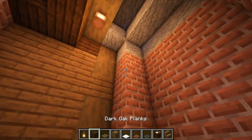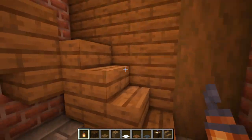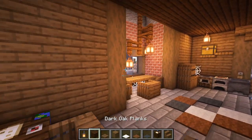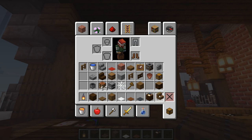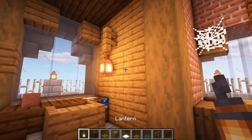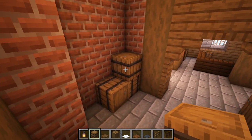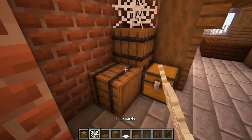Now heading upstairs, I'll hang a little something. Maybe this is like an unfinished part of the house. I also want some wall lanterns up here. This area is a little bit too open for my liking, so if all else fails, get some barrels, some chests, and some cobwebs up in there.